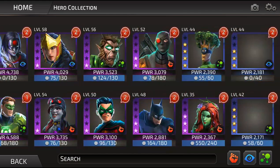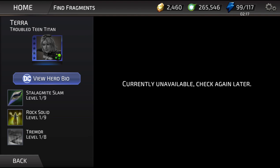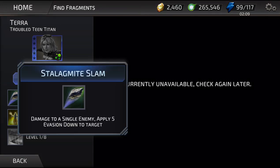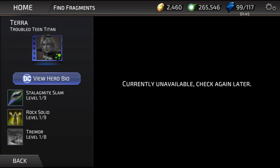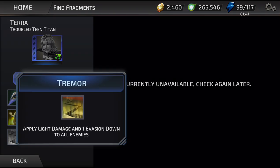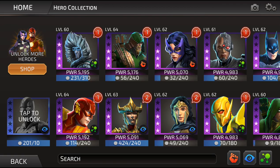Next we're going to look at Terra. She has three abilities - it could be that her Meltdown becomes one of her elite or legendary abilities. The first is damage to a single enemy and apply five evasion downs on the target. The next is a 9% shield and one agility up on all allies. The last applies light damage and one evasion down on all enemies - kind of an AoE. I'm not really that impressed with Terra so far, but maybe something will change my mind.